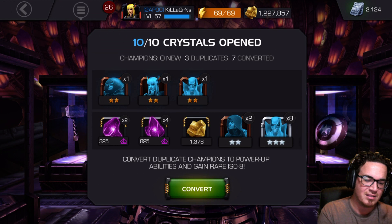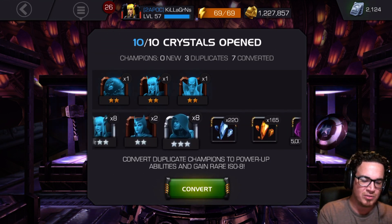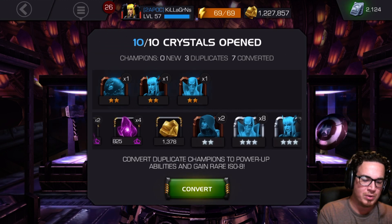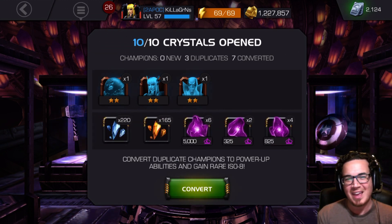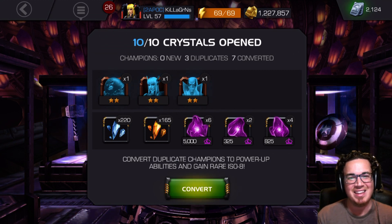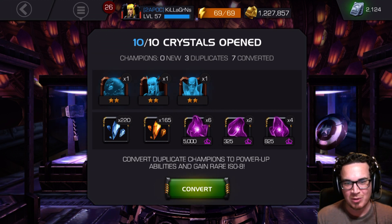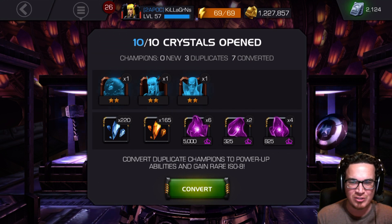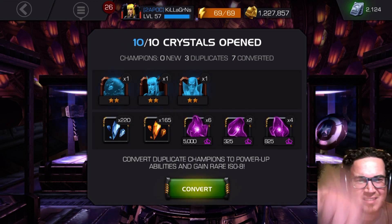Oh guys, well that was pretty crummy — gotta say it. We got some four-star shards, we pulled three three-stars and seven two-stars — not that epic. Scarlet Witch evades us yet again. Make sure you tune in for future crystal openings as we still strive to find our most wanted Scarlet Witch. We will see you in the next video.